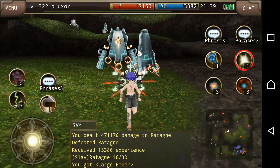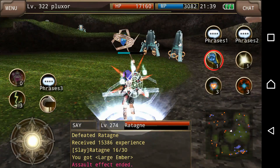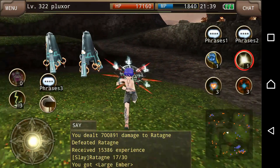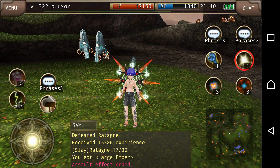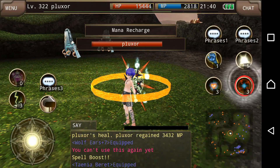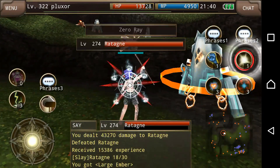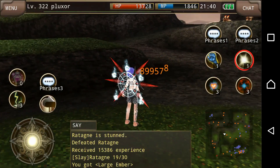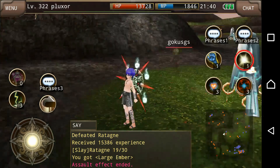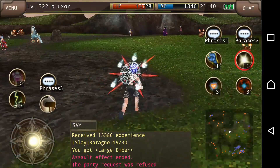We did 471k without spell burst, 700k with spell burst. We're also going to use spell boost — I could do 899k with spell burst with my current equipment. Now what I'm gonna do is actually do all the switching.